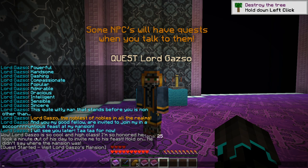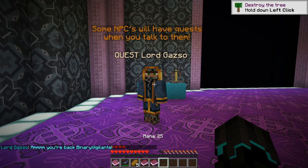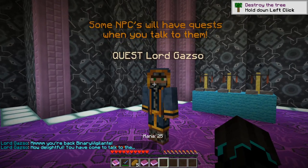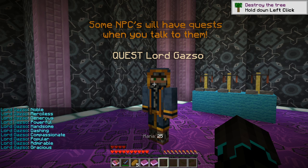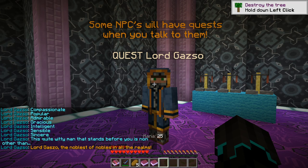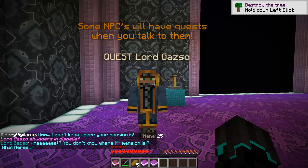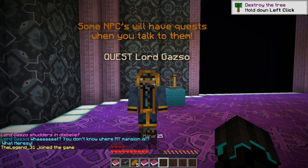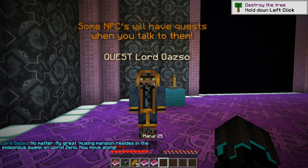Lord Ghazzo is so cool and high class — I'm so honored he took a minute to invite me to his feast! Hold on — he didn't say where the mansion was. "You don't know where my mansion is? What heresy? No matter — my great amusing mansion resides in the poisonous swamp on World Zeno."